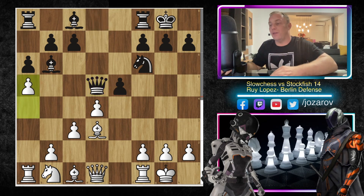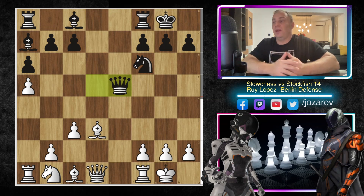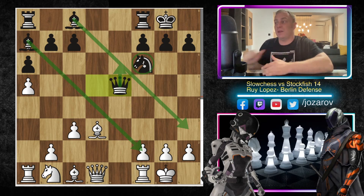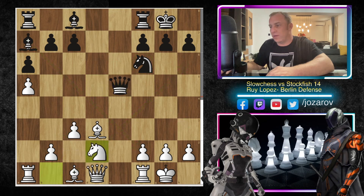After queen takes d5, a5 kicks the bishop to a7. Slow Chess simply takes e5, and after queen takes e5 we have an open center. Nothing went wrong for black — both bishops are very active, queen centralized, knight on a natural square. Actually it's white that's lacking in development. The c3 pawn took away the natural square for the knight, so it can't enter via c3. I would even prefer playing black here because of the piece activity.